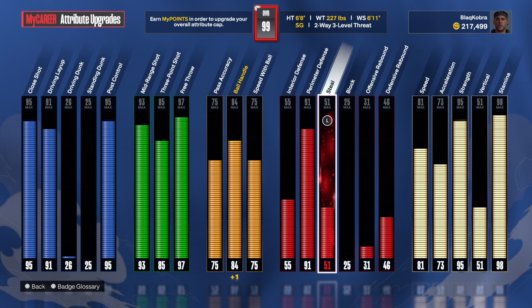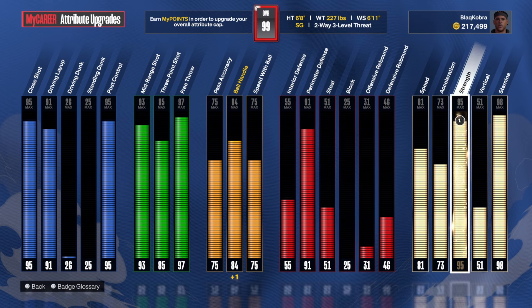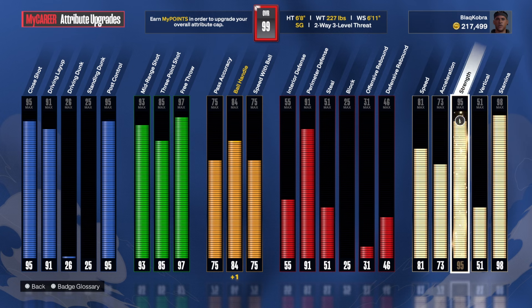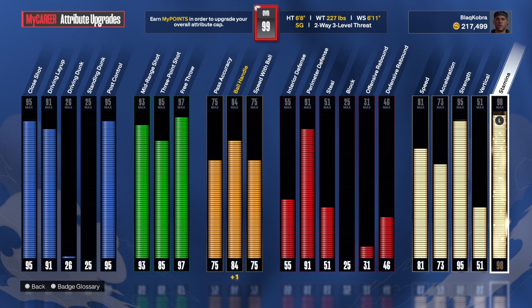81 speed. The defense outside of perimeter defense is astronomically low — we're not a defender; that's not what this build is made for. 95 strength: the reason I got 95 strength is to get that Hall of Fame Back Down Punisher and that Hall of Fame Immovable Enforcer. Clamps is cool, don't get me wrong, but that Hall of Fame Immovable Enforcer is something wicked. That Hall of Fame Back Down Punisher at purple really puts you over the top. If your defender doesn't have high enough strength, interior defense, and post lockdown badge, that is chicken every single time.